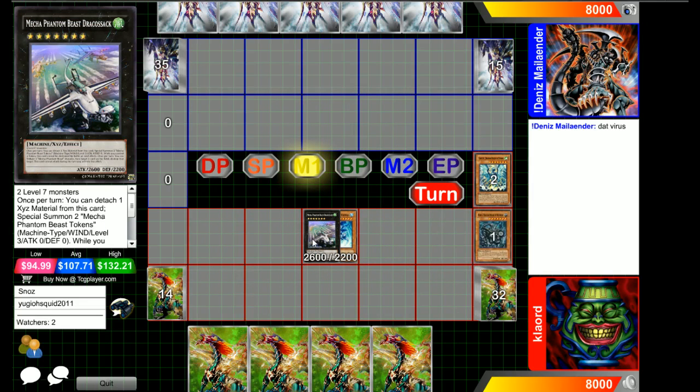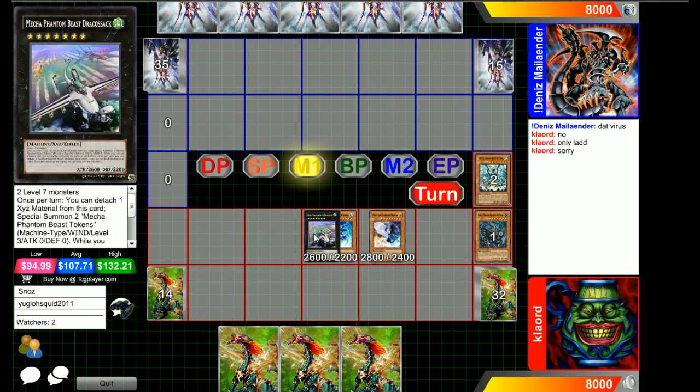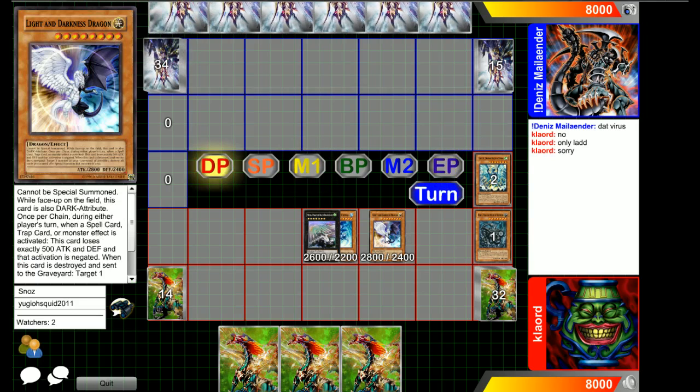It actually just goes into Dragosack — it's not a Dark, so he can't sack it to the virus. He actually just sacks both tokens into Light and Darkness Dragon. Oh sweet — so he's got about 5400 damage on board with a lot of negating from Light and Darkness Dragon.